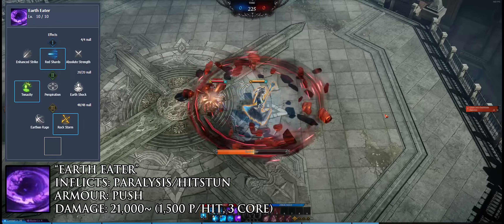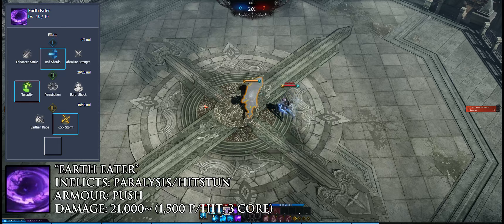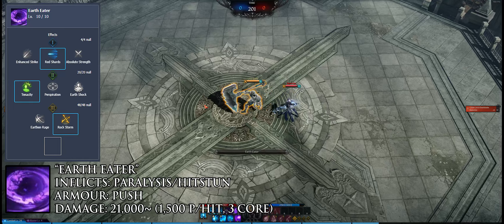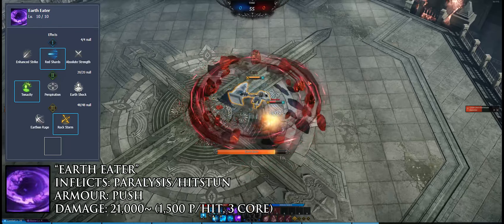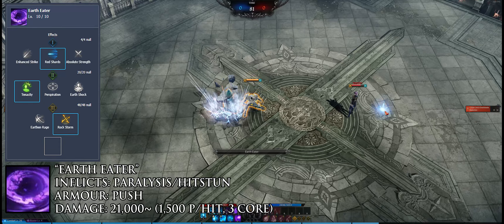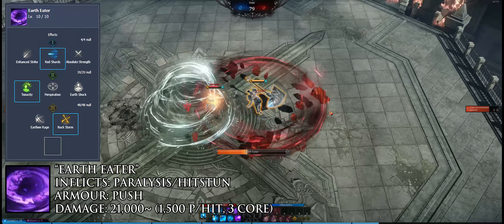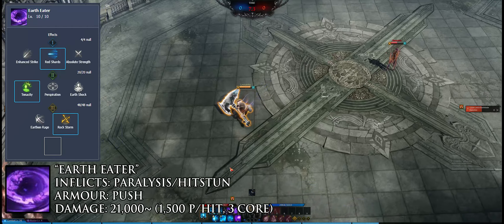Gravity Force is not animation locked and can be spaced out early. Earth Eater is a gravity release skill, but its damage isn't particularly high and takes time to apply. It applies paralysis on the backwards hammer slam, but all follow-up hits are regular hit stun. It is primarily used for area control and maintaining safety due to its push immunity, mobility, and shield from consuming gravity cores. Despite its push immunity it is highly punishable by hard CC, as the spin does not apply any higher-level CC. It is animation locked until its hold finishes, but it can be let go at any point.